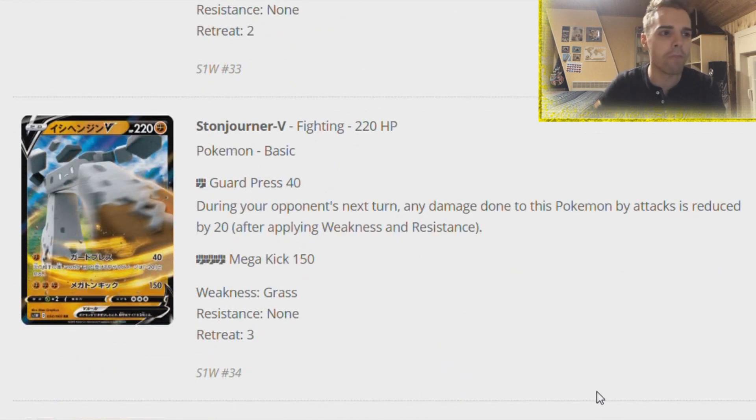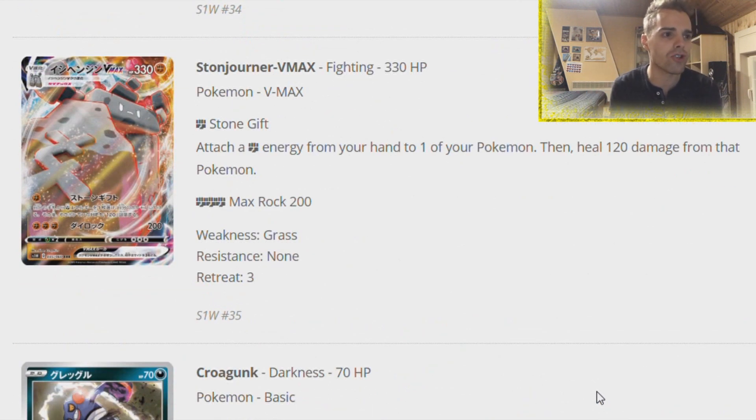We have Stonjourner V, another V Pokemon. Guard Press does 40 damage and during the opponent's next turn, any damage done to it is reduced by 20 - very great for just one energy. You can buff that up with Diancie Prism Star on your bench for 60 damage for a single energy. The Mega Kick is just 150 damage flat for three Fighting energies, which is too average. There's also Stonjourner VMAX - attach a Fighting energy from your hand to one of your Pokemon and then heal 120 damage from that Pokemon. Combined with Hyper Potion or Mallow and Lana, you can have energy acceleration and crazy healing.